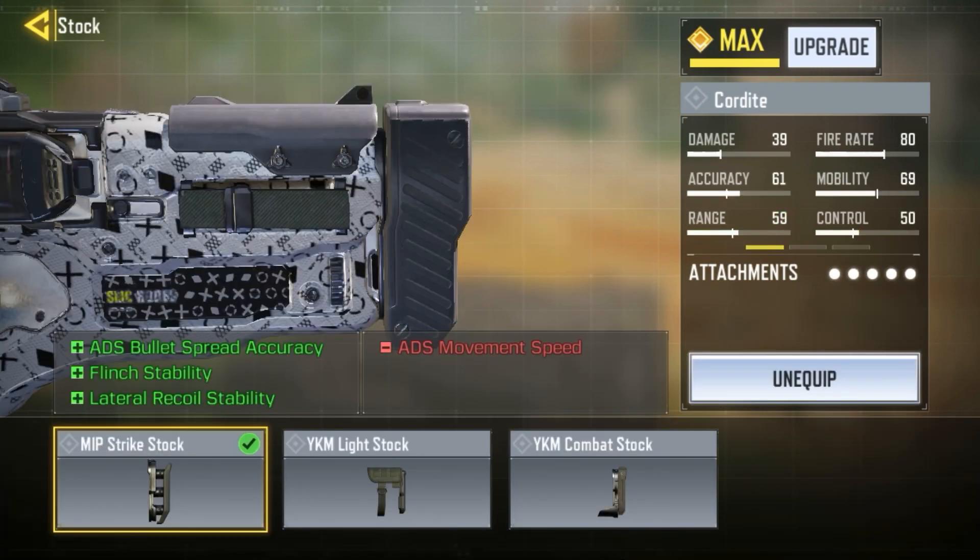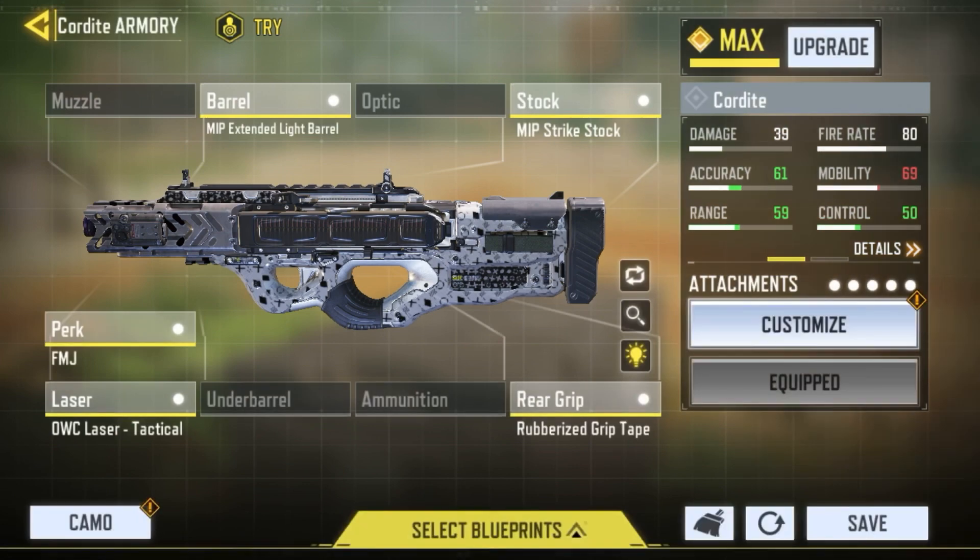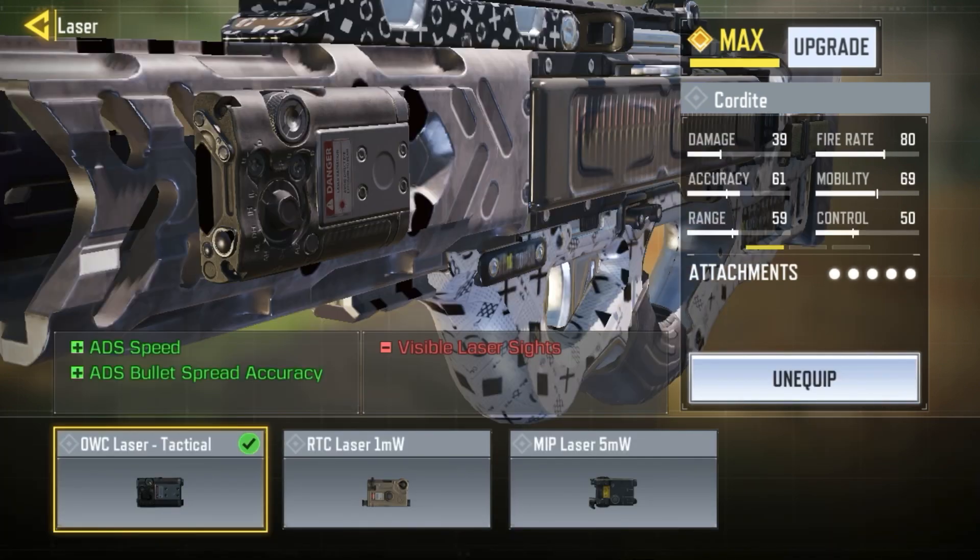I've been using the Cordite quite a bit and it's actually pretty good this season. I'm using the MIP Strike Stock, which is probably one of the most important attachments on this because the flinch and lateral recoil on the Cordite is really annoying — this controls it a bit and also gives ADS bullet spread accuracy. For the rear grip I'm using the Rubberized Grip Tape because you cannot put a Strike Foregrip on this gun and the other foregrips are not as good.